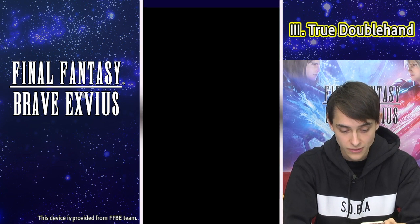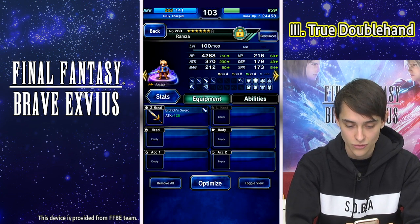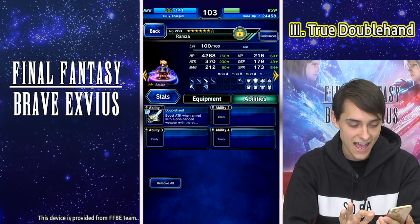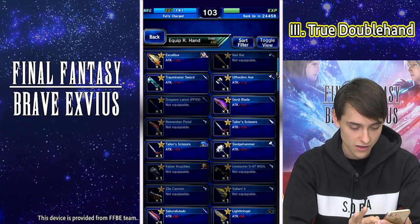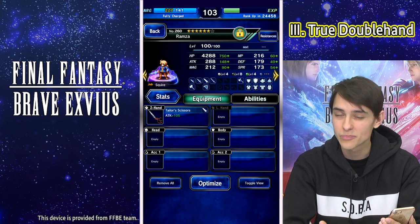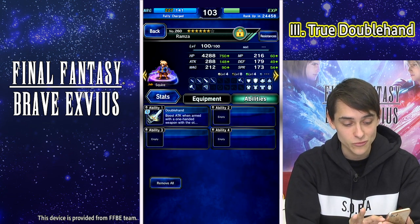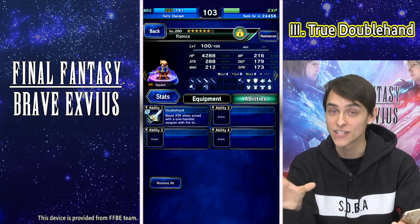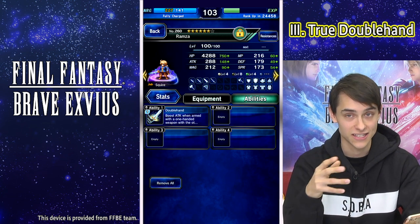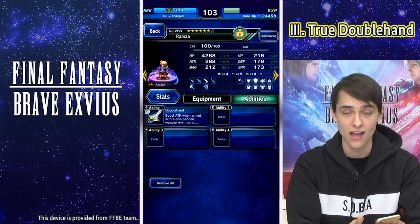Which is really cool. As you can see, if we go to Ramza and try to do the same thing — let's go with Eldrick's sword — this guy has double-handed, but now let's try to equip the same two-handed weapon, the tailor scissors. And as you can see, the damage went up, but that's just the weapon's damage — we don't have that extra bonus 50%, because double-hand requires the weapon to be a one-handed weapon for it to work. That's one of the cool things about true double-hand: it works whether the weapon is two-handed or one-handed, as long as you don't have anything equipped in the other hand.